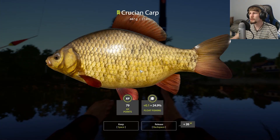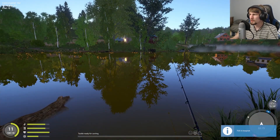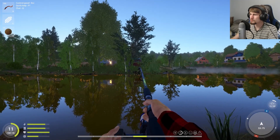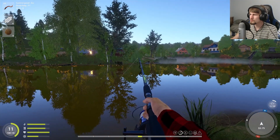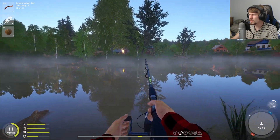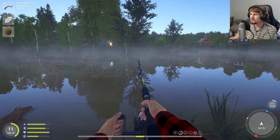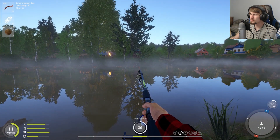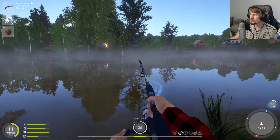Another chunky-looking carp — 447 grams. I could release it for that little bonus, but I'd prefer to get the silver building up. And oddly enough, nothing on the bottom rod for quite a while. I don't know if there's actually something on it and it's just so light it's not registering anything. No, nothing — I didn't think there would be.